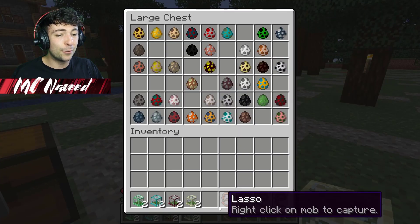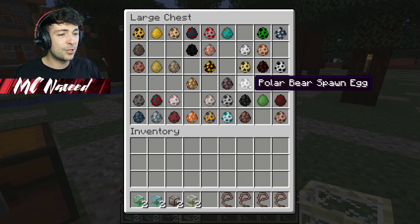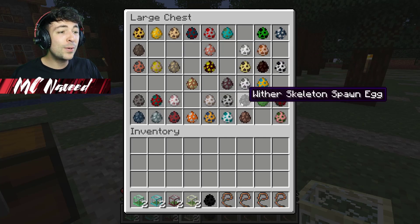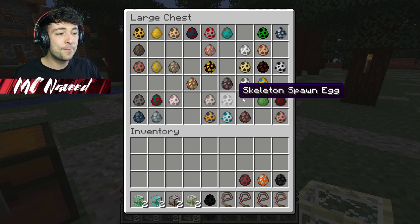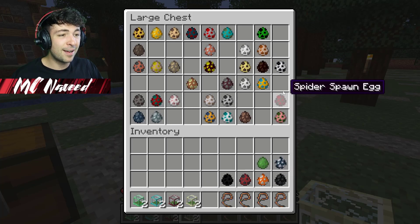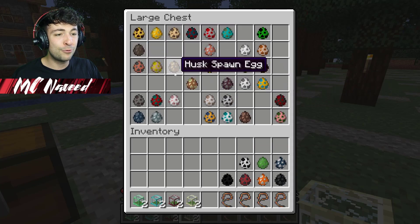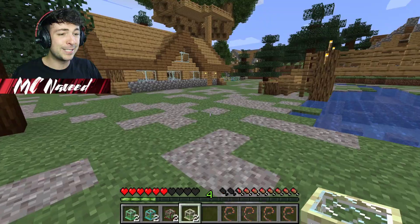I'm going to need about four more lassos, so let me take out eight different mobs. I'm going to do the enderman, the wither skeleton, the tropical fish, the strider, the dolphin, the slime, the panda, and finally a random one — let's do the salmon. I think this is going to be a crazy one. Let's start spawning these farms.